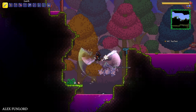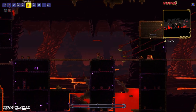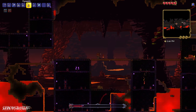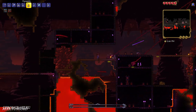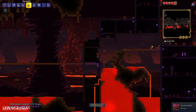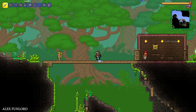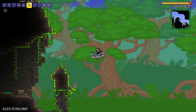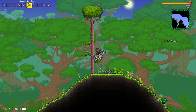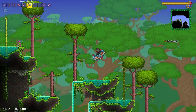The Hallow biome requires that you kill the Wall of Flesh. How to kill these bosses I already showed you in a previous video. Remember, when you kill the Wall of Flesh, you convert your world into Hard Mode. Also, after that, usually the Hallow appears and Terraria converts the Crimson biome, or the White biome, or maybe the Jungle biome into the Hallow biome.